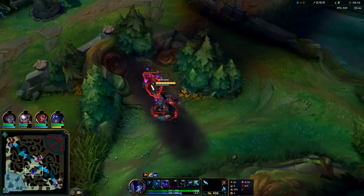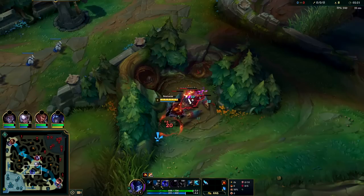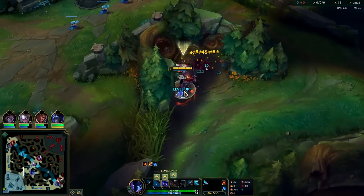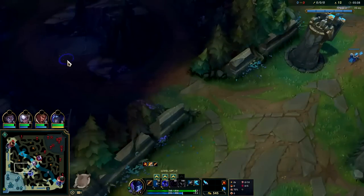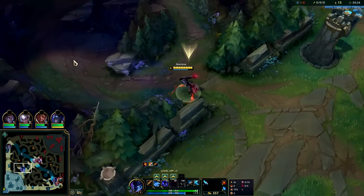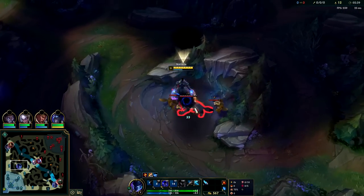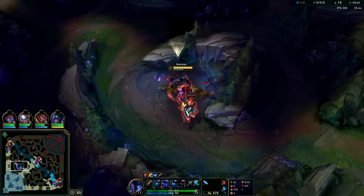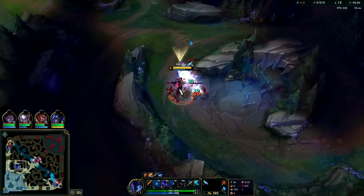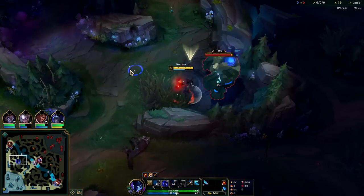Look at that — full health, we don't even need Refill. There are a lot of meta junglers that don't need Refill: Warwick, Fiddlesticks, Nocturne — it's completely unnecessary because you can get your first item rush that much faster. There are a lot of times in League where you go back to base short 120 gold. Waiting in fountain for 120 gold is crazy — you don't wait in fountain for anything more than 60 gold max. Not taking Refill gives you that extra opportunity and that faster tempo.